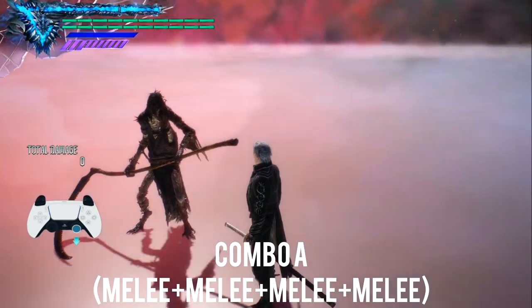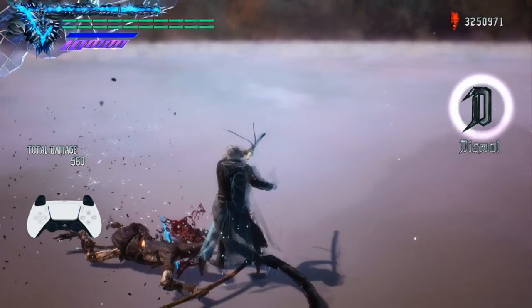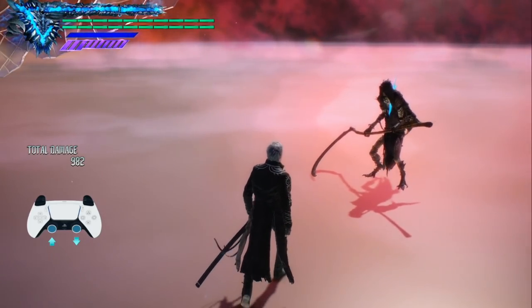Let's start with Combo A. This is a simple four-hit combo using the melee button — four inputs. Vergil finishes with a cross slash. There are no delays in those inputs whatsoever, so be on the lookout for that.